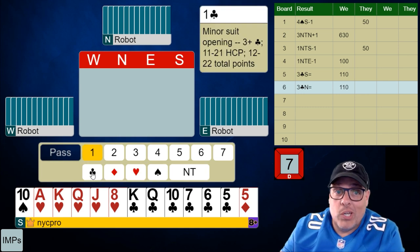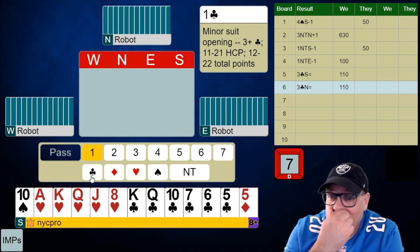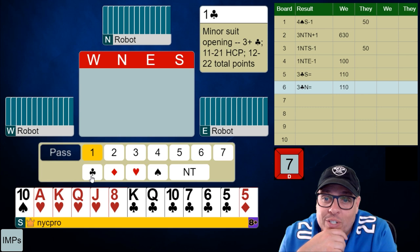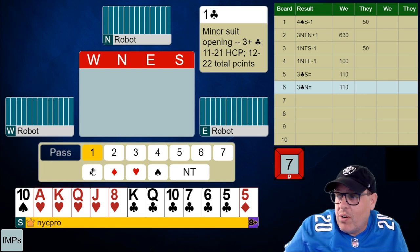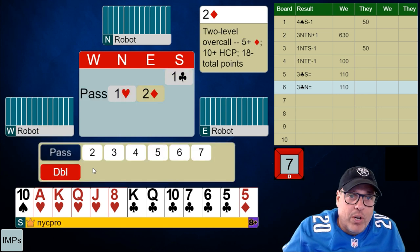I wouldn't be shocked if we're at a relatively high level when we get back, because when we are shaped this way, we can expect the opponents to have some sort of whacked-out shape as well. So if we get to some sort of preemptive situation, a strong bid of hearts afterwards will show this sort of shape. So let's open a club and see if the opponents are going to be jamming this in spades or diamonds pretty quickly.